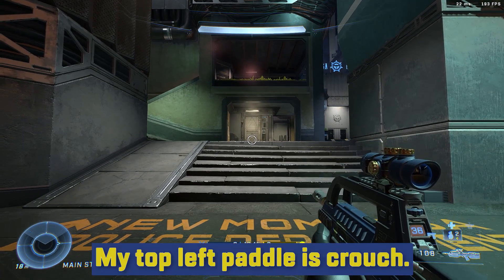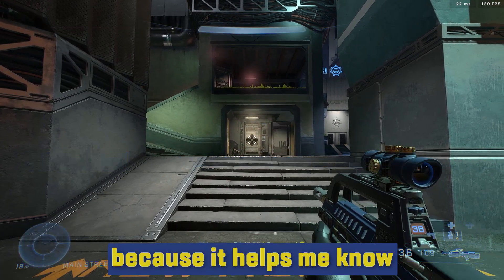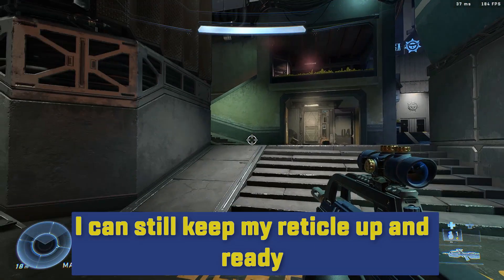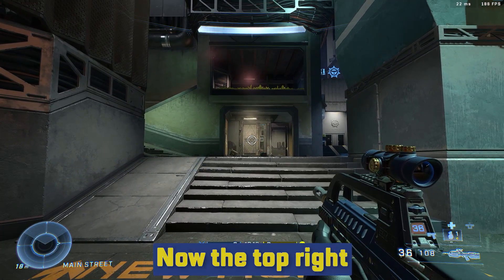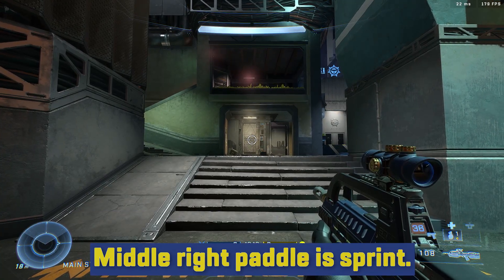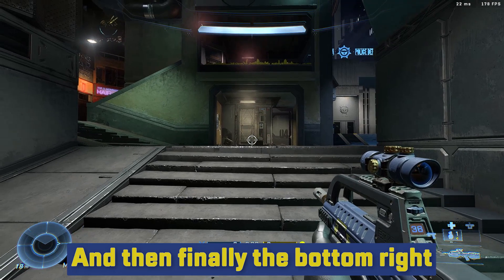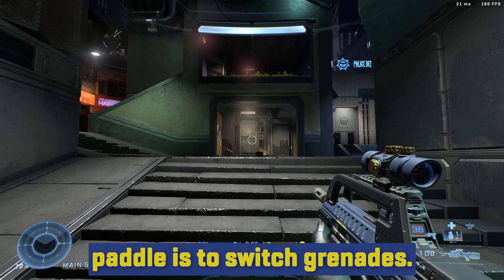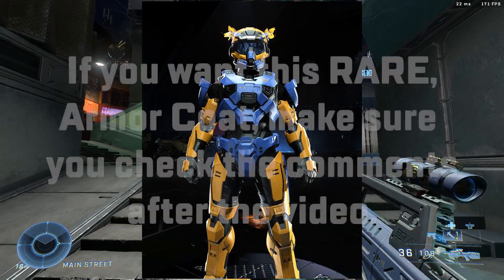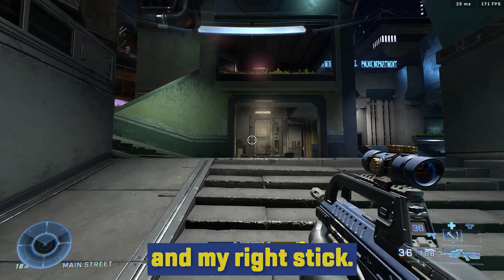So let's start with those. My top left paddle is crouch. Middle left paddle is throw grenade. Bottom left paddle is check the scoreboard — this is critical because it helps me know when I need to push. I can see how many enemies are down and keep my reticle up and ready. Top right paddle is switch weapons, so when I'm aiming down sight I can weapon-switch quickly. Middle right paddle is sprint, so if I need to curb slide it's pretty easy. Bottom right paddle is to switch grenades — you can see me switching between spike grenades and dragging.